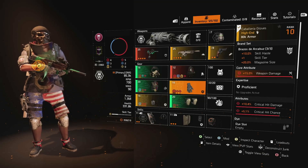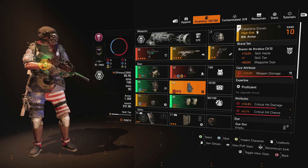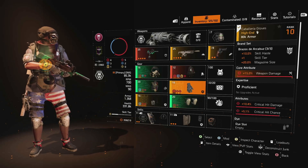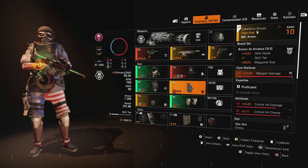For the gloves we've gone with our first piece of Brazos the Arquebus, which gets us the skill haste and skill tier bonuses. Really it's just two steps on that path to the plus 20 mag size. We've also rerolled the core to weapon damage, and then we have critical damage and crit hit chance in the attribute slots.